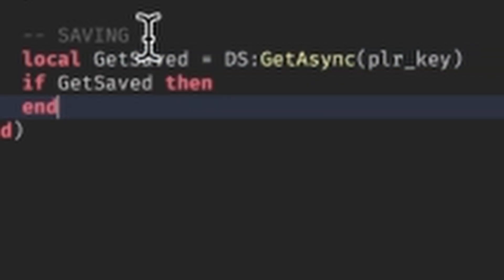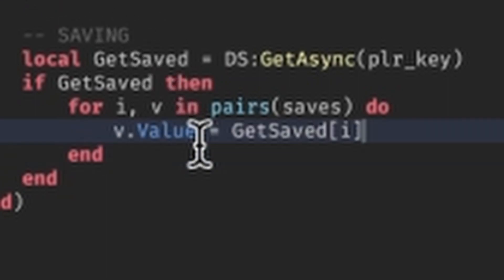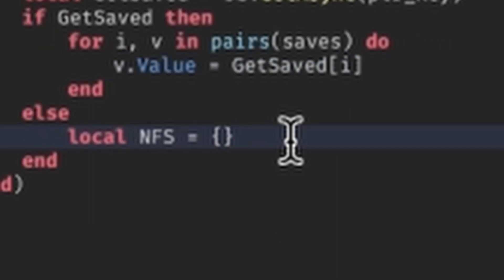The next thing we do is check if there's anything in our DataStore already. If there is, we want to make a for loop through our stats array, and then set the value for every stat equal to the saved value for that stat.